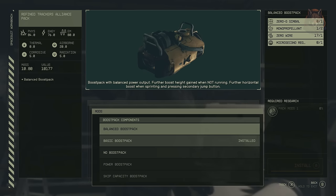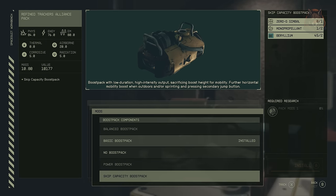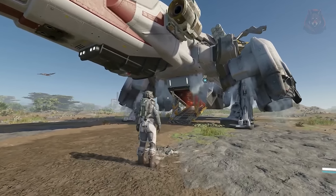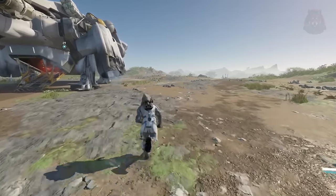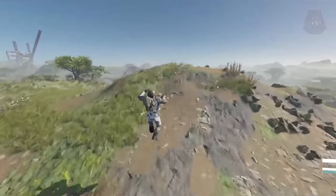Simple Dynamic Boost Packs — boost pack capabilities are now enhanced based on movement speed, with reduced research required for modification and switching types. The Power Boost Pack requires level 1 research and provides higher vertical boost, especially outdoors, with maximum height achieved when not running or sprinting. The Skip Boost Pack also requires level 1 research and provides enhanced horizontal mobility especially when sprinting. The Balance Boost Pack requires level 1 research and combines features of both: moderate increase in horizontal speed when sprinting and moderate increase in vertical height when not sprinting. On PC you can also press a secondary jump boost key for forward horizontal boosts — this feature is still to be added to the Xbox version.